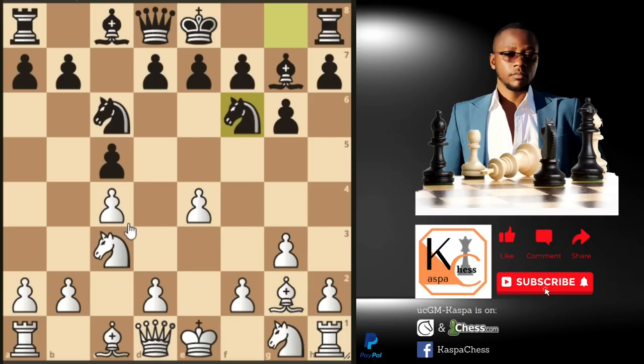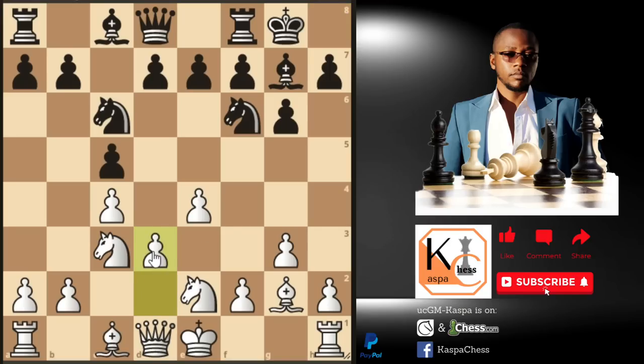Knight to f6 by Anand, knight to e2 by Perez — again you see this knight going to the e2 square instead of the f3 square. Black castled short, Perez completes his pawn chain on the center. Remember what we said — what Perez has done here is to lock the center completely with his triple pawns. After pawn to d6 by Anand, Perez castled short, and pawn to a6 was played by Anand.